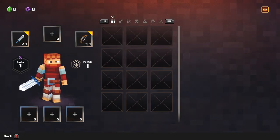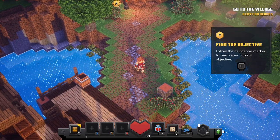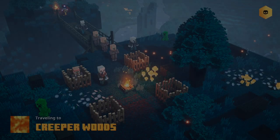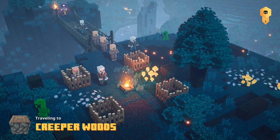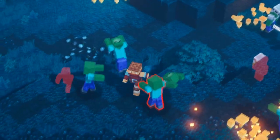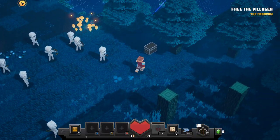Before we proceed to the creeper woods, you may be wondering where's the tutorial level? Since it is a tutorial level, you can skip it in the pause menu very easily. Now back to the creeper woods. This is an extremely easy level to conserve your ammo and run away from mobs. And when I say run away from mobs, we're really going to be running away from mobs the majority of this playthrough. So get your jukes ready. The only downside about running away from mobs is that we won't be gaining any XP from killing them.